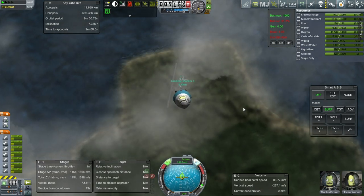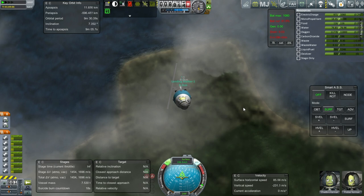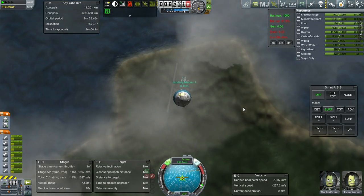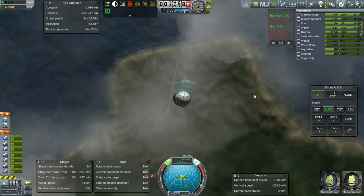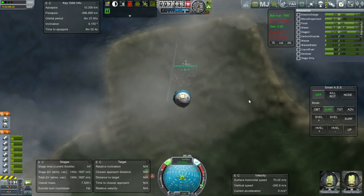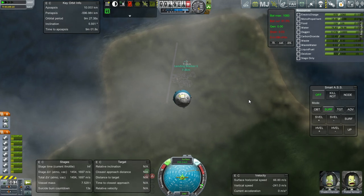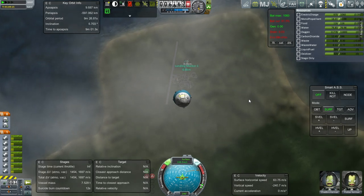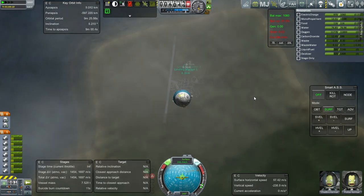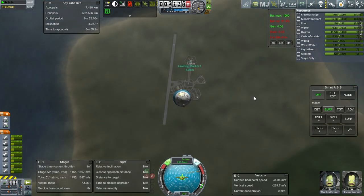I don't actually want to land on the corner of one of the buildings — on top. Might be dangerous. Try and land close to the astronaut complex so that our crew can have a short walk back to their homes. Alright, definitely time for parachutes.